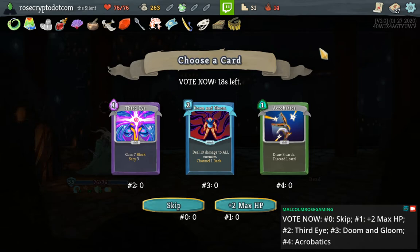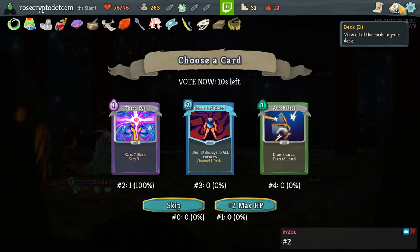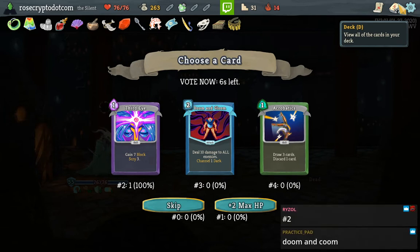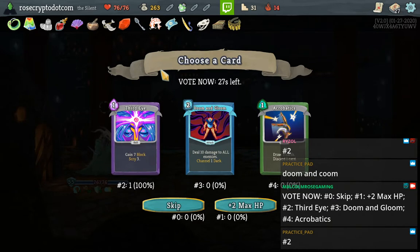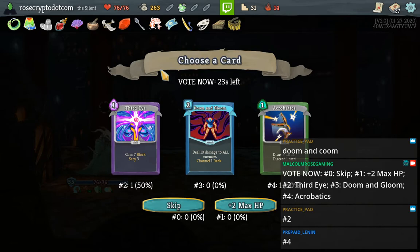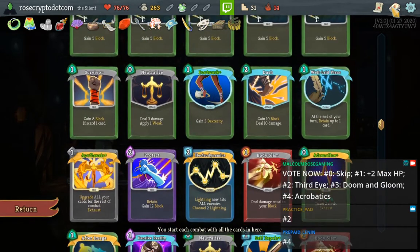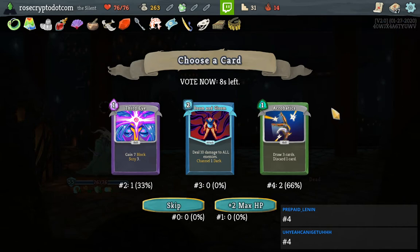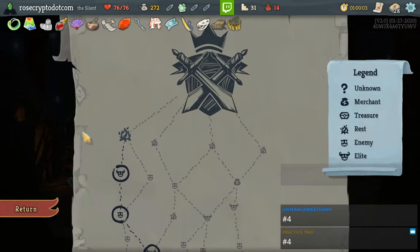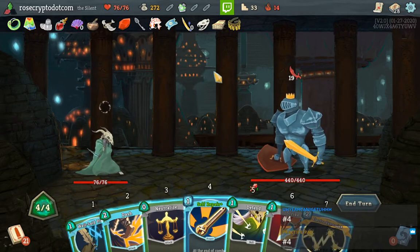Should we Doom and Gloom — is that worth it? Not really. Third Eye could be pretty cool, but I think we just get the max HP. Re-upped this to have a little more time to think about it. Everybody thinks I should get Third Eye. I guess I probably should — scrying is pretty good, but Acrobatics is probably better because it'll let me draw into my Apotheosis quicker. Now that I think about it, I'm gonna take Acrobatics. When I get a deck like this I quickly realize the correct thing to do is take cards that let me get to the Apotheosis faster.